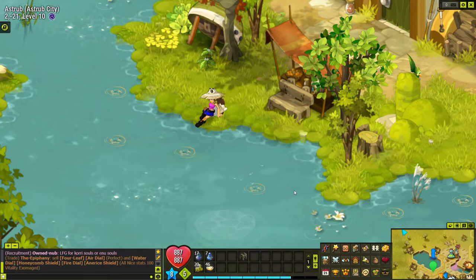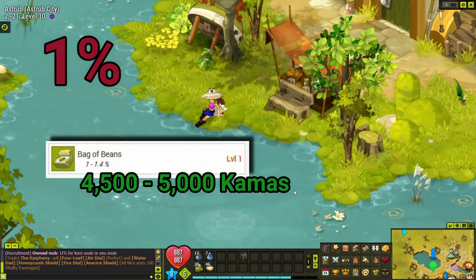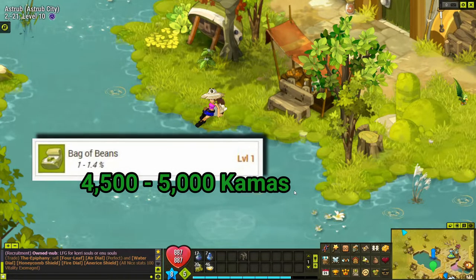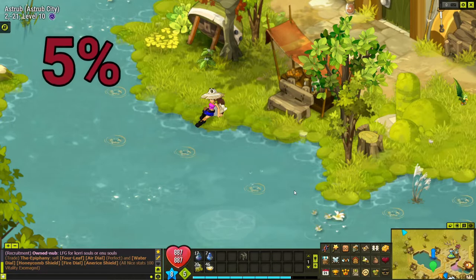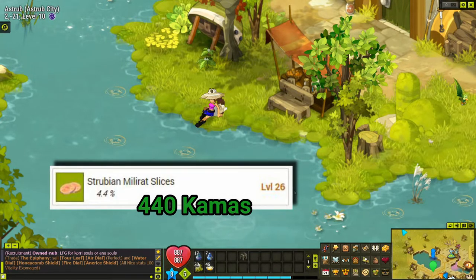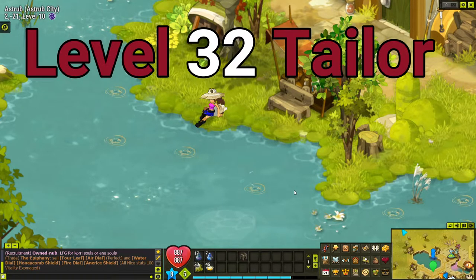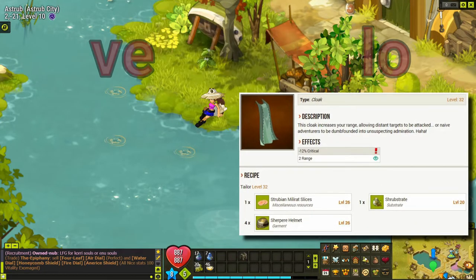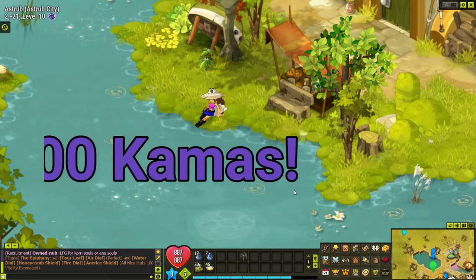A few tips: if you're fighting in the Rot Seer quarry area, all of them have a 1% chance of dropping a bag of beans, which sells for about 5,000 commas apiece. If you're down in the sewers fighting Strobian Millerats, they have about a 5% chance of dropping a Strobian Millerat Slice. If you have access to a level 32 tailor, you can craft a Cape Rice using those slices — you'll need to buy the other two resources on the market — and sell those capes for about 17,000 commas apiece.